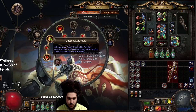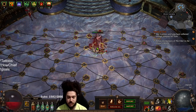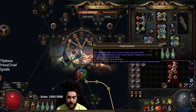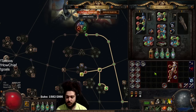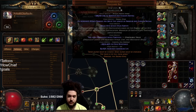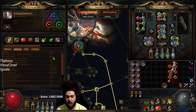For my ascendancy: Unstoppable Hero gives 20% attack speed, stun immunity, and armor and evasion. Permanent Fortify. First to Strike, Last to Fall is the Adrenaline I was talking about. Inspirational is huge for scaling your Grace and Determination — and that stacks with Perseverance, because Perseverance gives 1% attack damage per 200 of the lowest of your armor and evasion rating. I forgot about my Defiance Banner, which also gives a little damage. I was originally running Grace and getting more evasion, but my armor was capped anyway, and swapping to Haste just makes the build feel much better.